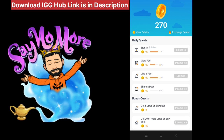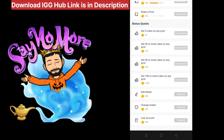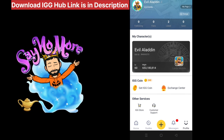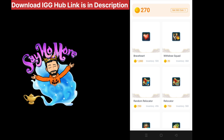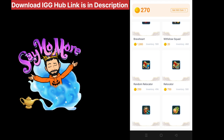There is also a section for IGG Store and customer support. To collect free coins, you just need to do simple tasks like liking a post, sharing a post, getting 5 likes, or doing 5 likes. You can give 15 to 20 minutes to complete all these simple quests, collect coins, and use them to get free gifts.